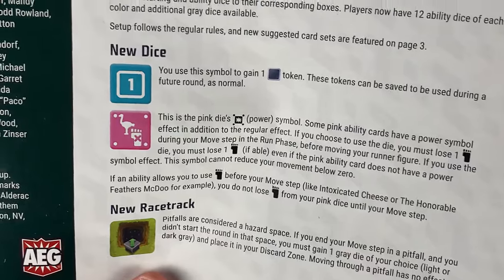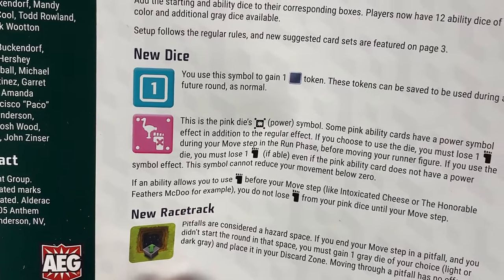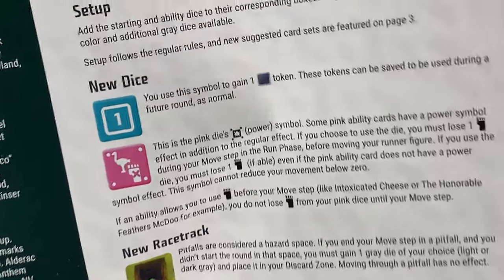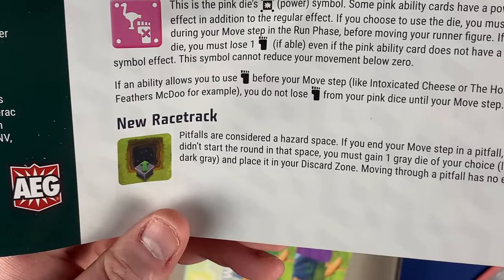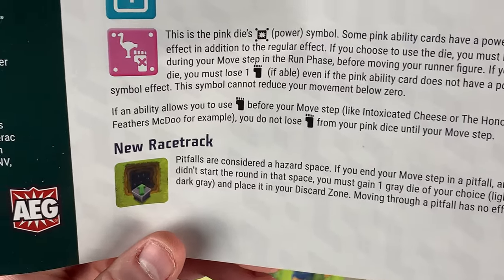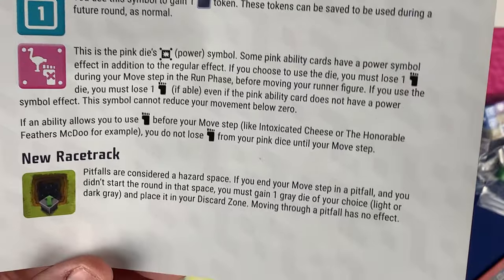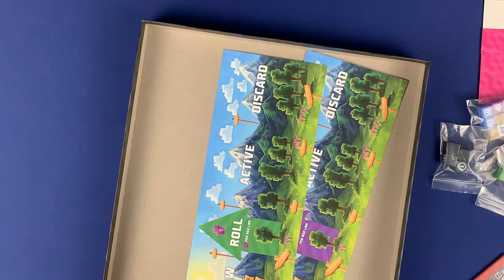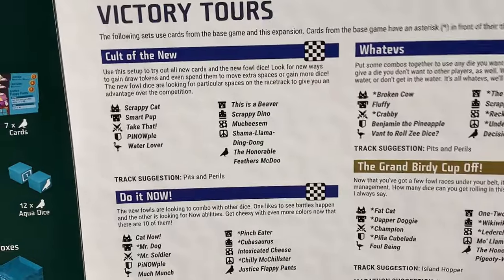This symbol cannot reduce your movement below zero. So you have cool abilities but you pay movement to use them. Also, if an ability lets you use movement before your move step, you don't lose the movement for the pink die until your actual move step. The new pitfalls are hazard spaces — if you end your move step on a pitfall and didn't start the round there, you gain one gray die of your choice, light or dark, placed in your discard zone. Moving through has no effect.